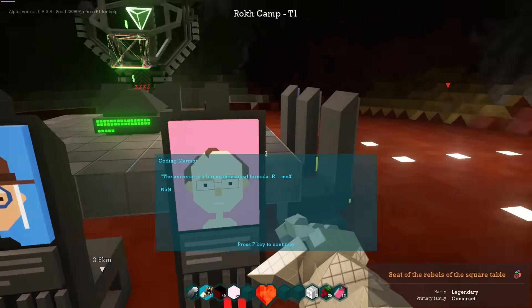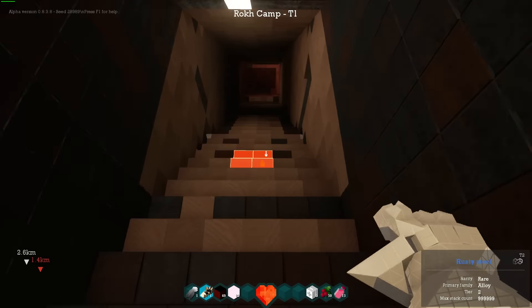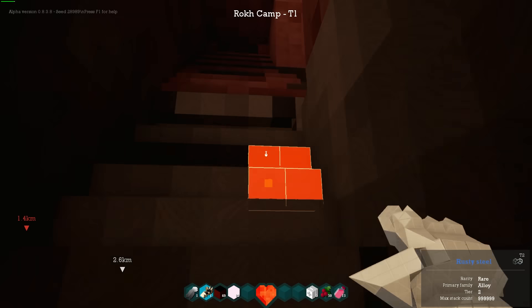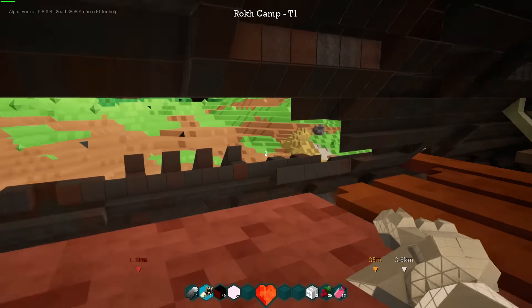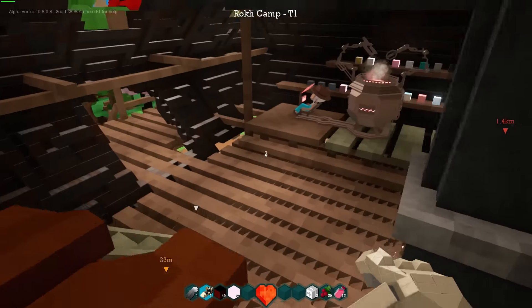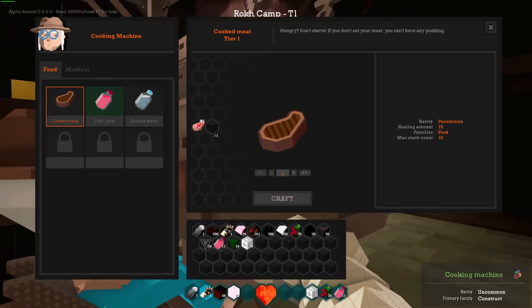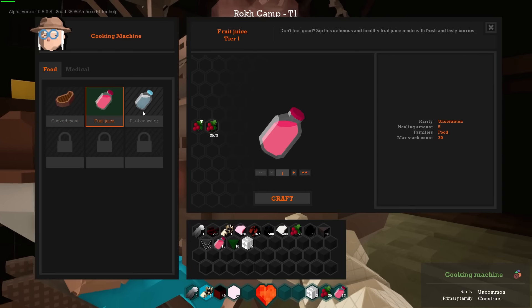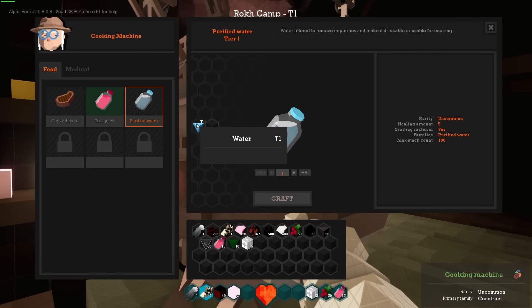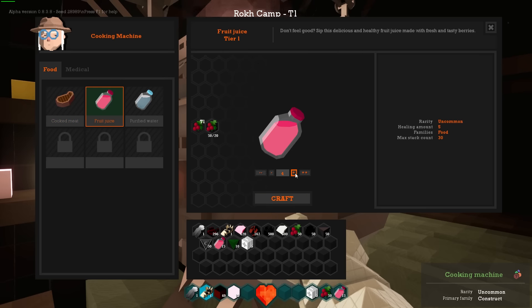We head up these stairs — the stairs are a little steeper than I'm used to. Then you can do things with food; that's what this lady is doing, is food stuff. We can make some fruit juice out of berries. Let's make some more fruit juice — we have 50 of these, let's make 10 of them. That seems to have done it. I like that it doesn't make you wait on the crafting stuff.